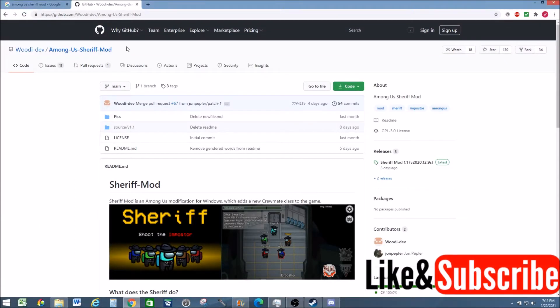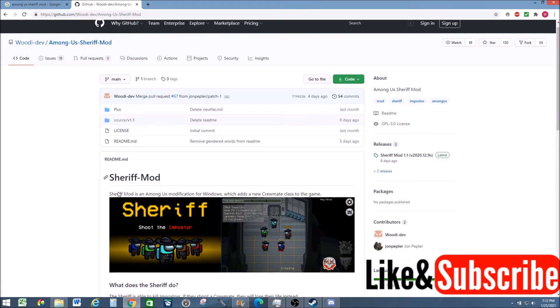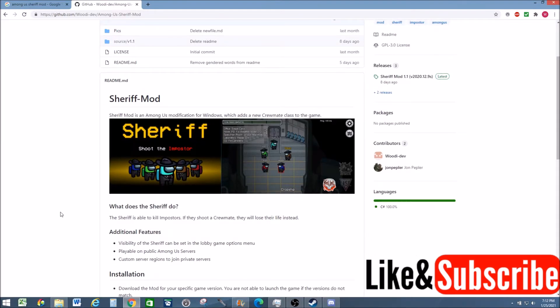Hey, what's up? In this video, I'm going to show you how to download and install the Sheriff mod in Among Us. The Sheriff mod adds a new class for crewmates, and as a Sheriff, you're able to kill imposters. However, if the Sheriff attempts to kill a crewmate, the Sheriff will die. That's an extra little fun twist to the game.